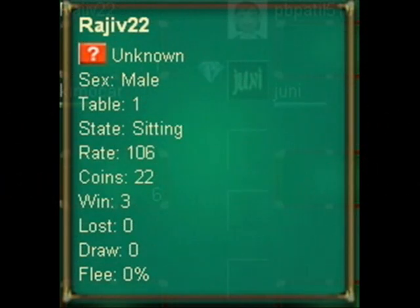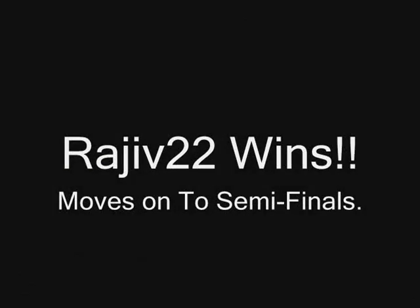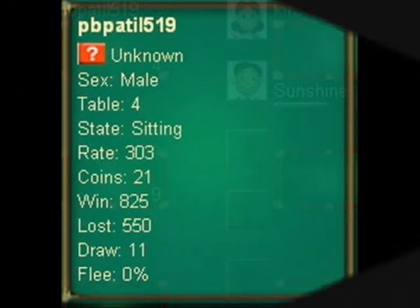Rahi 22 is from an unknown country with 3 wins and 0 losses. Kimkar is from Libya with 1,817 wins and 1,321 losses. Rahi 22 wins and moves on to the semi-finals.